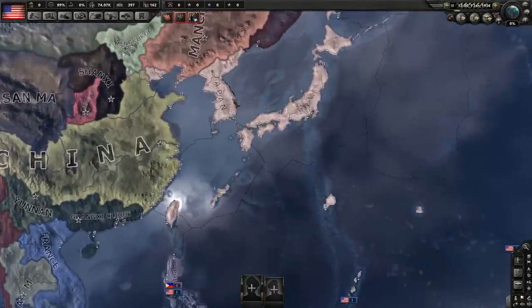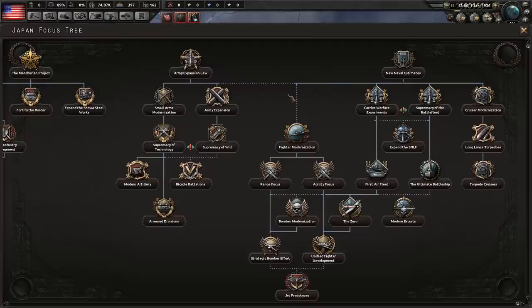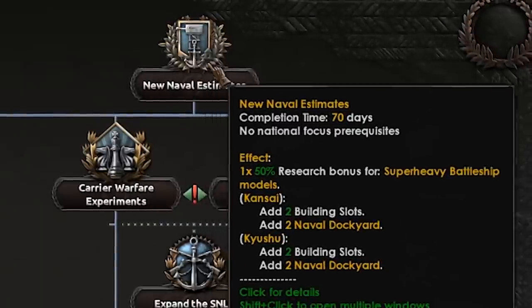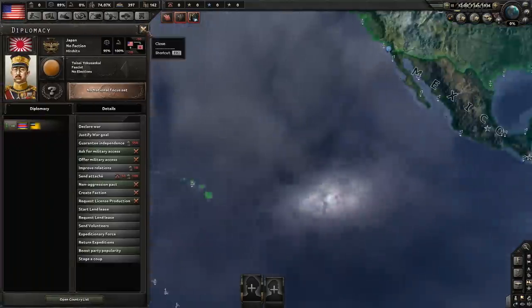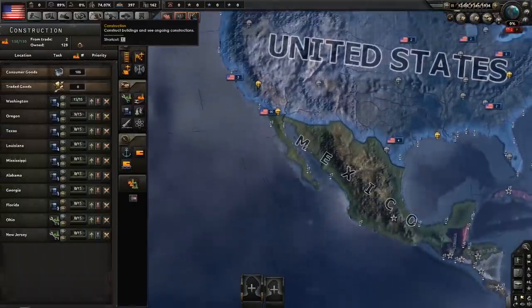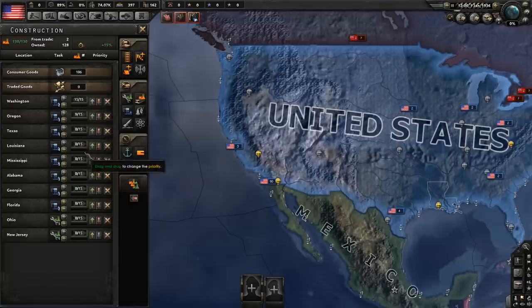First off, right-click Japan and determine if they're going naval or not. In multiplayer, go into their focus tree and look at the New Naval Estimates focus. If they're doing that, they're going navy - and you need to build up to 60 dockyards to have an advantage. If they're not doing that and it looks like they're rushing war with China, build up to 45 dockyards. I'd recommend only maxing out to either 45 or 60.